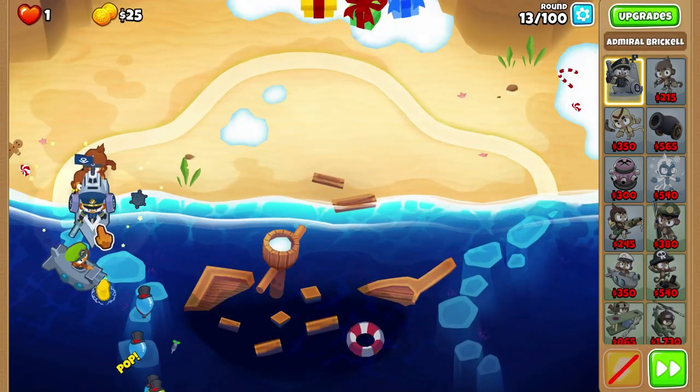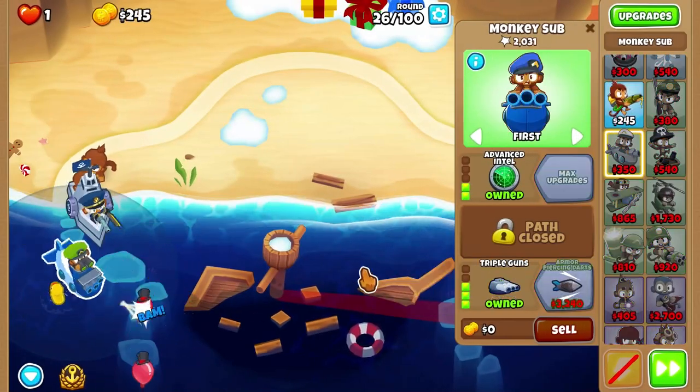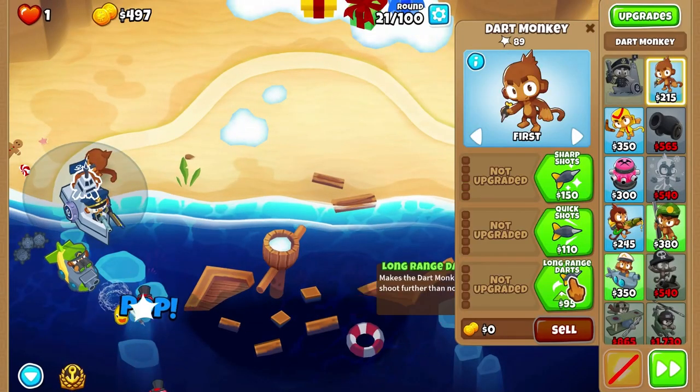After you buy twin guns, we'll rush Brickle, and then we'll buy triple guns with advanced intel. Make sure before round 24 you get camel protection and dart monkey.